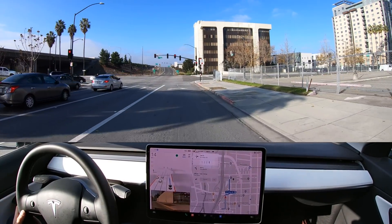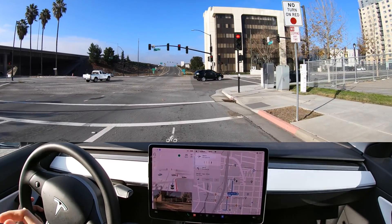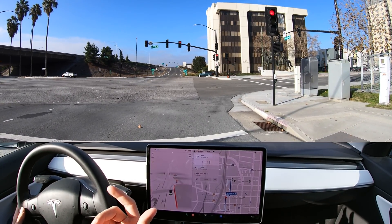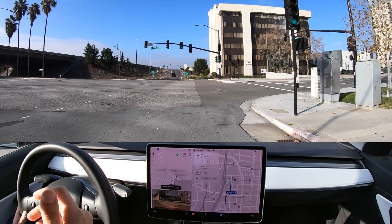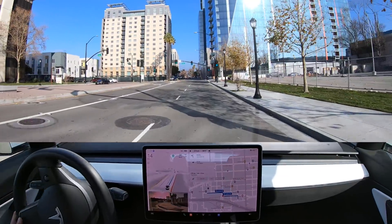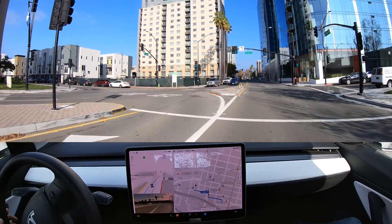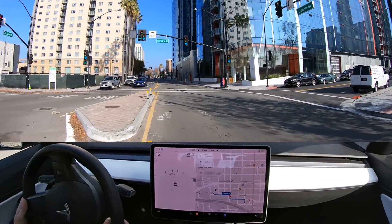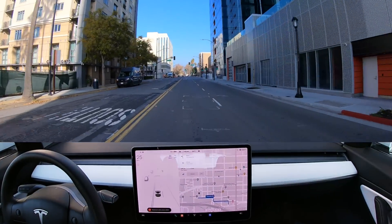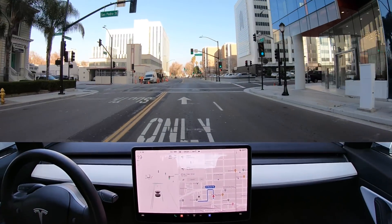This right here says no turn on red — let's see if it sees the sign. It's starting to go so I'm gonna have to pause that... it is now green though and I've reactivated FSD. I have to really quickly go left here. I'm gonna have to give it the accelerator again. I tapped it just like 'hey go ahead,' let go, and then when I let go it quickly turned the wheel to the right.